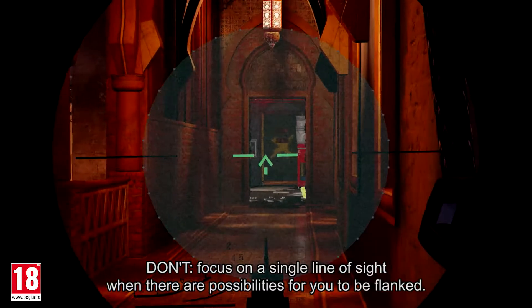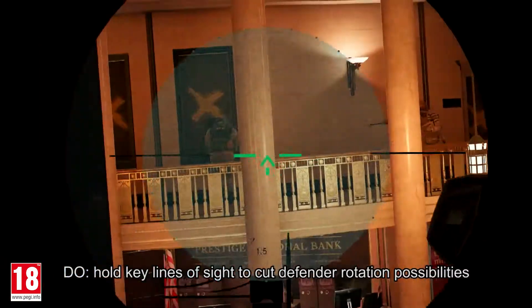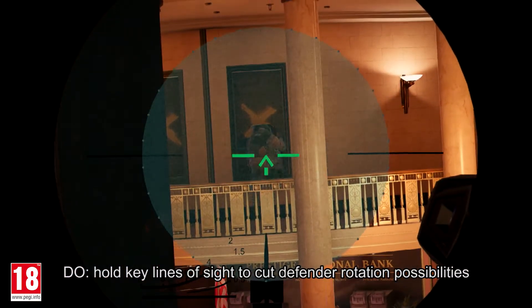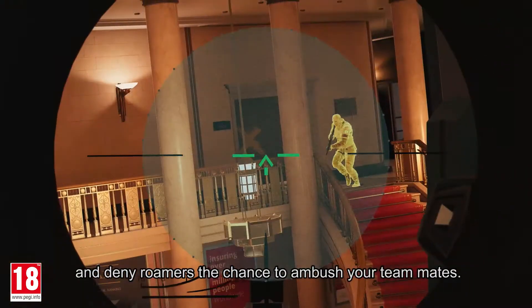Don't focus on a single line of sight when there are possibilities for you to be flanked. Do hold key lines of sight to cut defender rotation possibilities and deny roamers the chance to ambush your teammates.